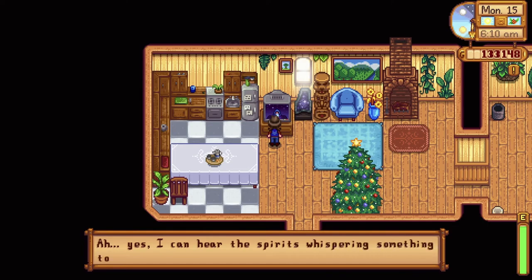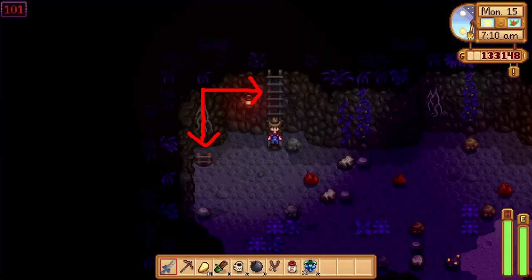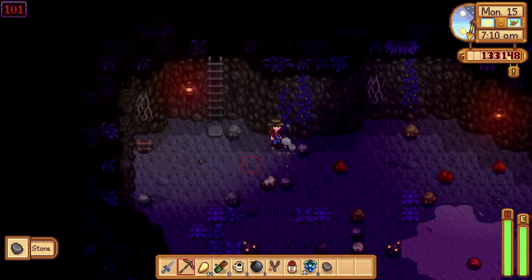Mine on a lucky day. If the fortune teller says that the spirits are happy today, then go mining. During a lucky day, usually the ladder going down to the lower level is near the ladder you used entering that floor.